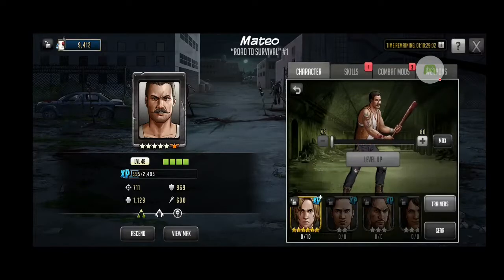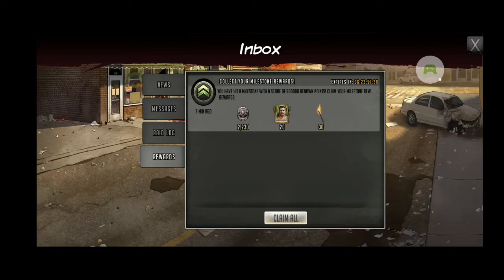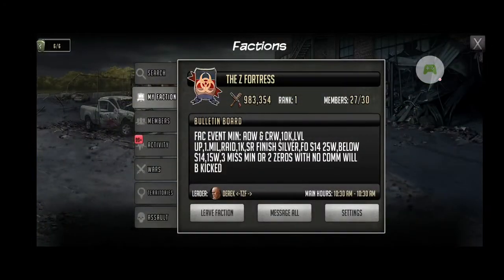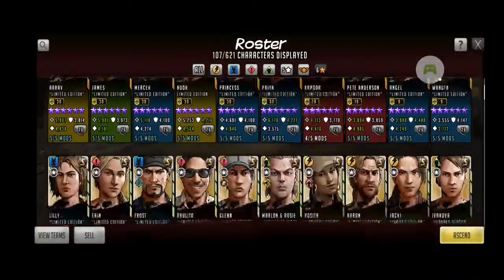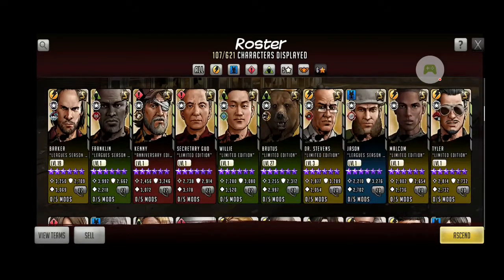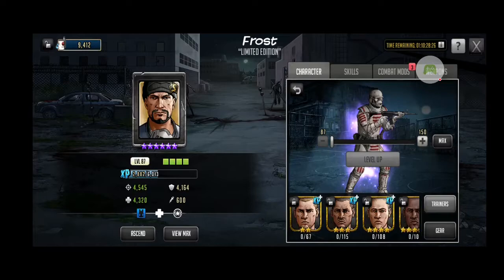Let me show you what happens with six-stars. Normally when I get them to tier 4, or if they are six-star and at tier 4, I start doing this. Here's one tier 4. Rosita is one of my favorites, but I think we'll get someone in first.